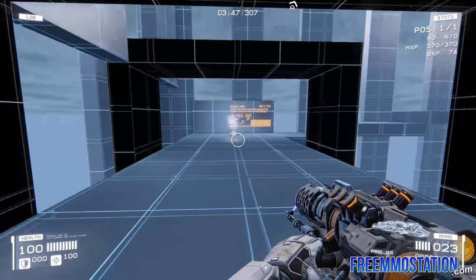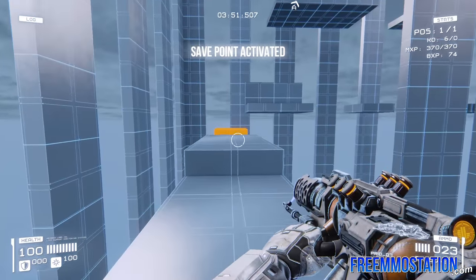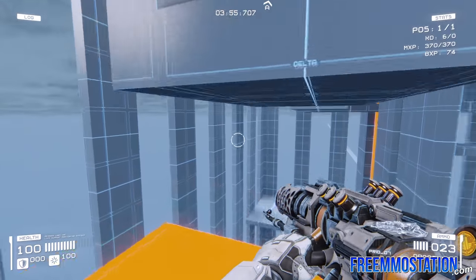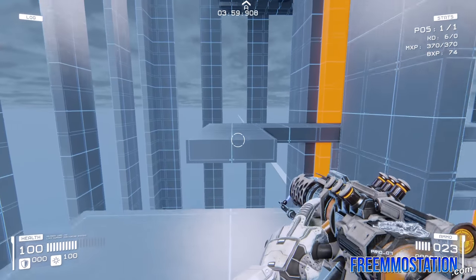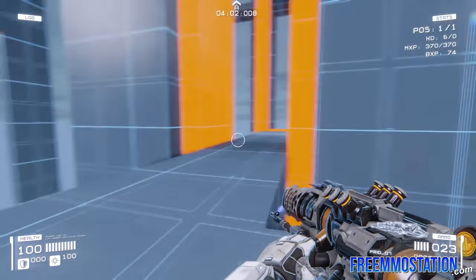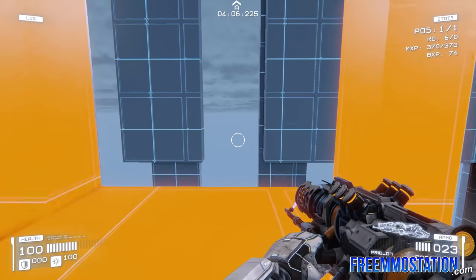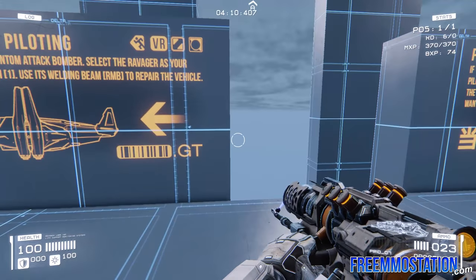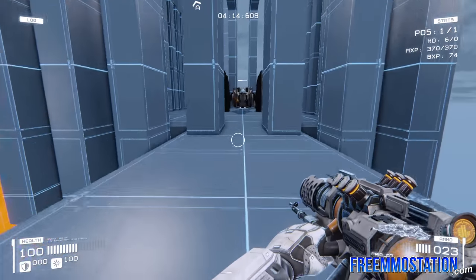Now we're going to learn about double jumping, because double jumping is something you can do in this agility-based shooter. You do a double jump — so right here we're testing it. It's going to be some really fun stuff. Maybe with this free-to-play portion, we're going to get more people trying the game, seeing that it's awesome, and buying it — overall more people in the population, which is what you want in a multiplayer game.